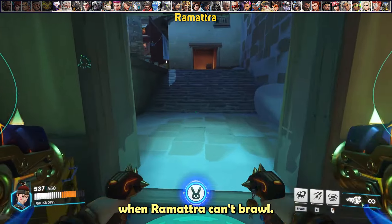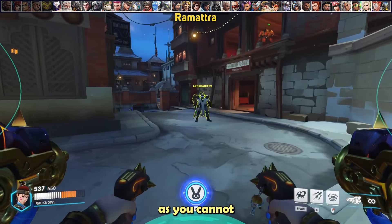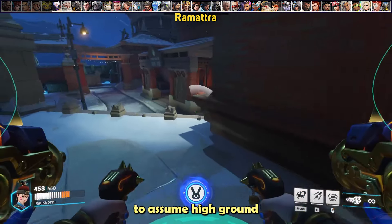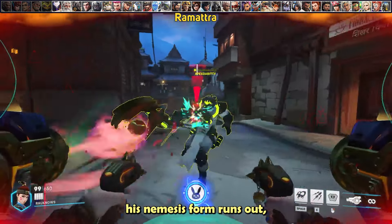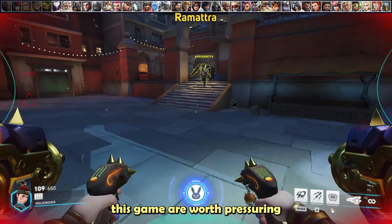For Ramattra, you want to brawl when Ramattra can't brawl. He's only really a threat when he's in his nemesis form, as you cannot mitigate his punches. When he pops it, use your boosters to take high ground or back off and give space. The instant his nemesis form runs out, hyper aggress onto him as you can blow him up in monk form.